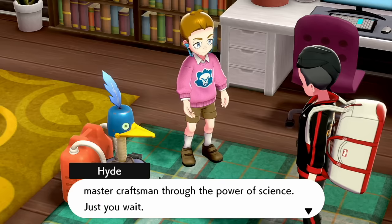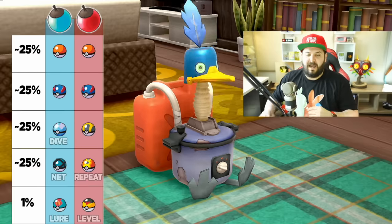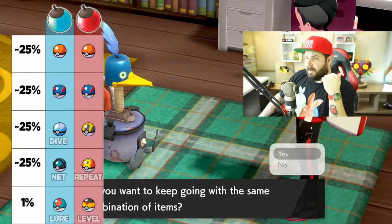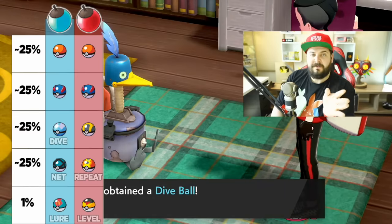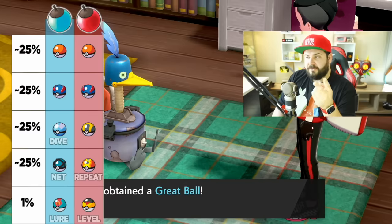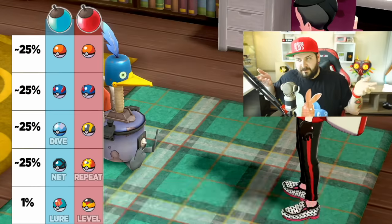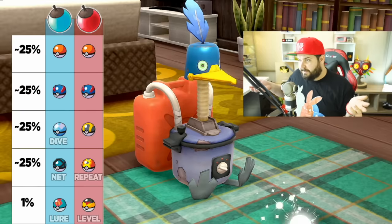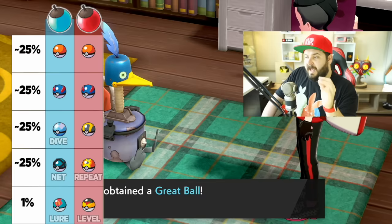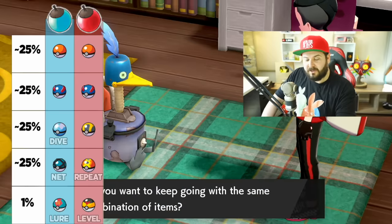During that test there was also one occurrence of the five-times Cram-o-matic reward, giving me a rough percent for how often that happens, but I needed a bigger sample size. Test three used 1,000 blue apricorns for 250 runs. Poke Balls and Great Balls were about the same — roughly 25% each. I also got Net Balls and Dive Balls occupying about 25% each, replacing the Ultra Balls and Repeat Balls from red. And again, 1.2% Lure Balls. It took 202 runs before the first Lure Ball appeared, consistent with a ~1% chance.